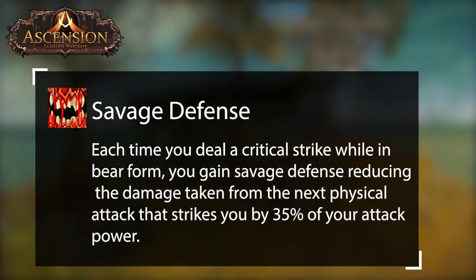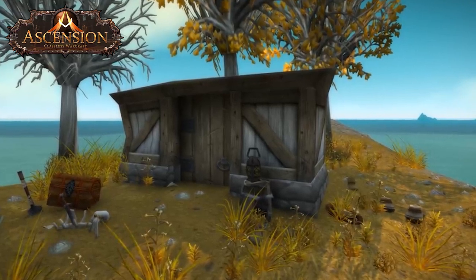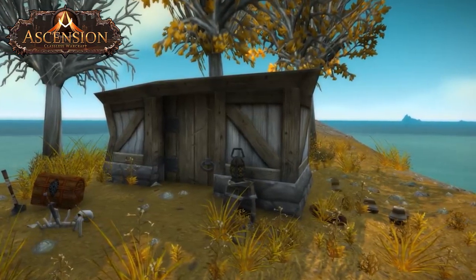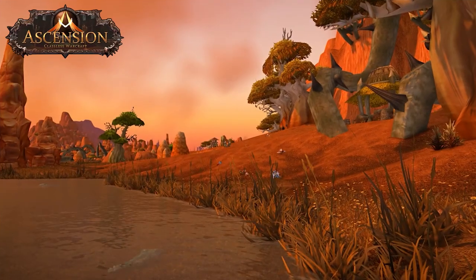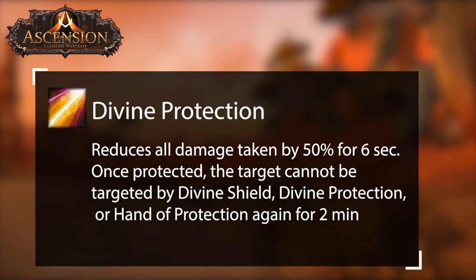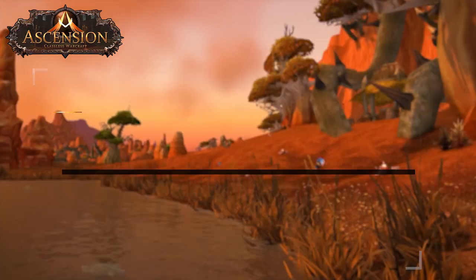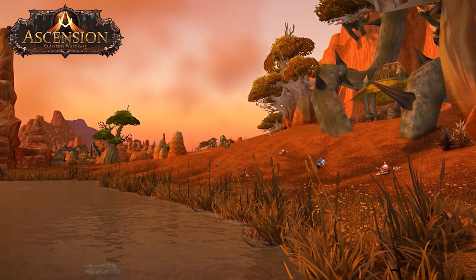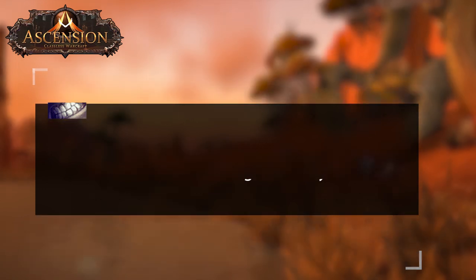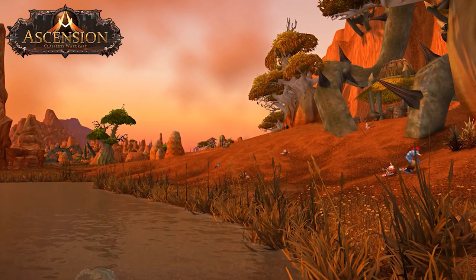Aside from Savage Defense and Survival Instincts, all these defenses can be used by other tanks. However, other tanks do get more defensive options to choose from. For non-bear tanks, Divine Protection is a very solid pick for any tank as it cuts all damage in half for 6 seconds. Another ability that non-bear tanks can pick up is Pain Suppression — it only has a slight drawback of reducing your threat by 5%, but a 40% damage reduction for 8 seconds that you can also apply on allies is always a good option.